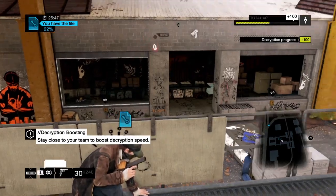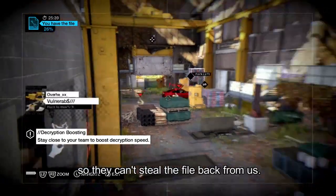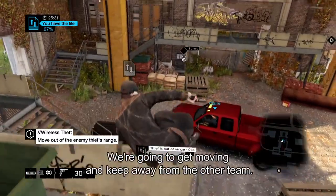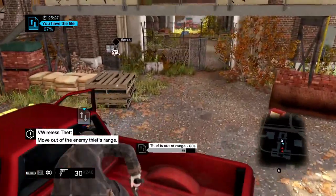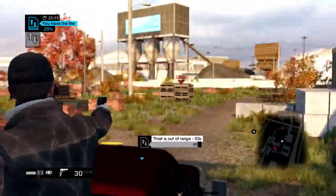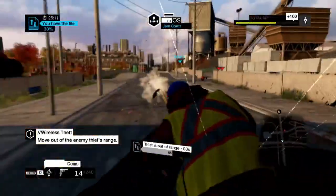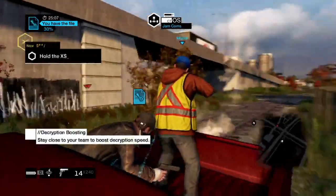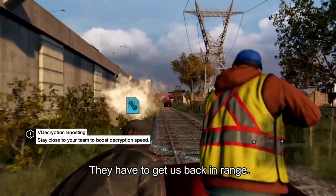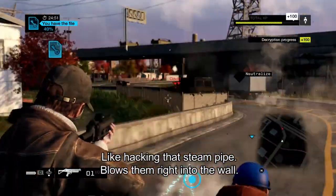Alright, it's hot — it's armed. I'm going to hack. Cover me. Now that they're here, we want to keep them out of range so they can't steal the file back from us. It's time to get out of here. The closer you are to your teammates, the faster the decryption goes, so we're going to keep moving and keep this away from the other team. The other team is starting to lose, so they have to get close to us — they have to get back in range. We don't want that to happen, so once again we're going to use the environment to fight them off, like hacking that steam pipe — it blows them right into the wall.